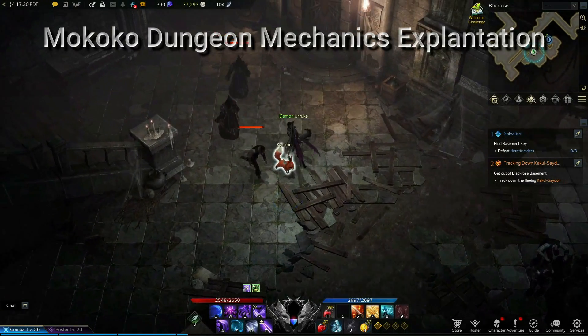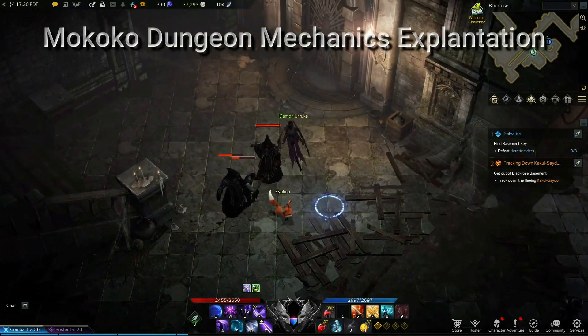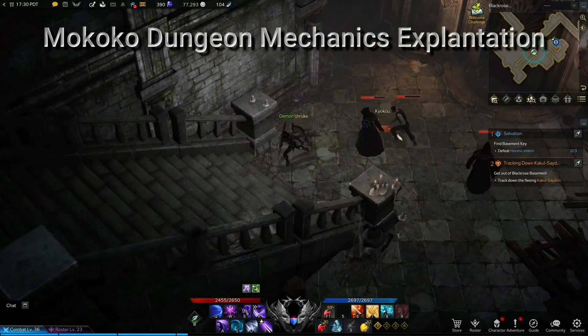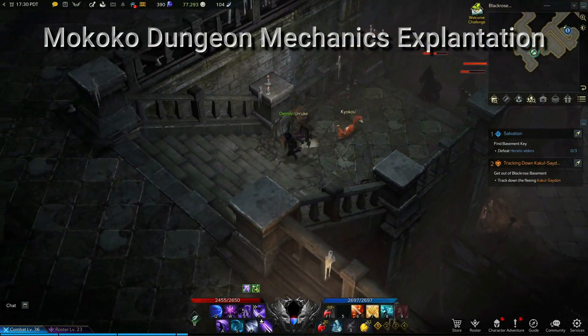To open the gate, you can't kill any of the possessed villagers throughout the dungeon. Take this guy here — I got too close and aggroed him, but if I kill him, the gate later on won't open and I will have to rerun the dungeon.